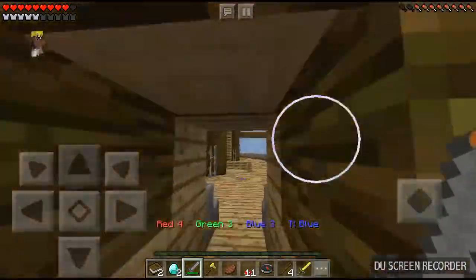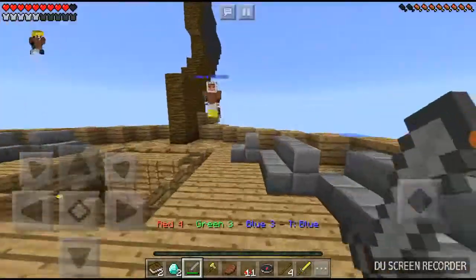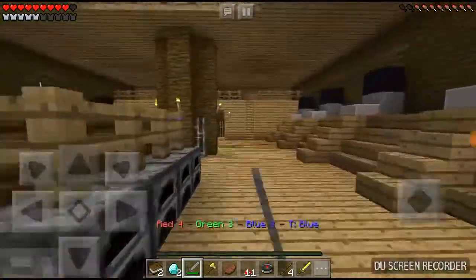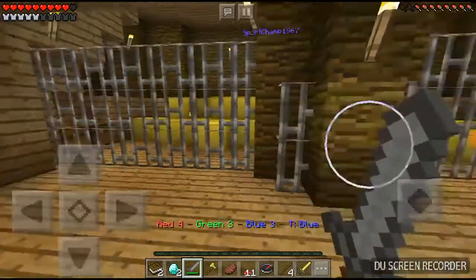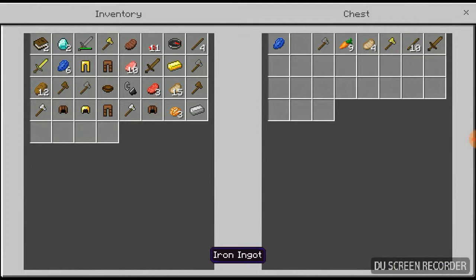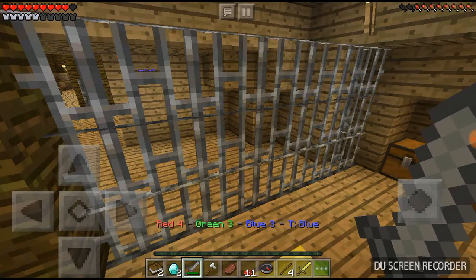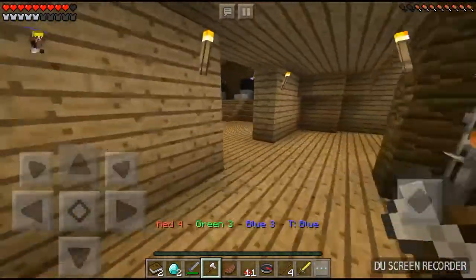There's an enchantment table — I can enchant! Can I enchant my sword? Maybe. What are my teammates doing? Chilling on here too. I'll head down here to find some loot. Just in case you didn't know, an iron axe is as good as a stone sword, and a diamond axe is as good as an iron sword.